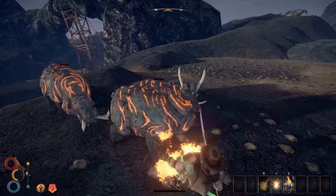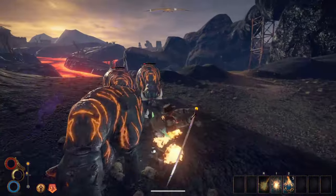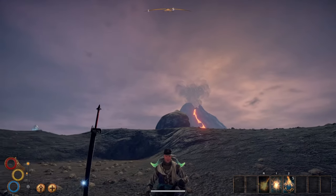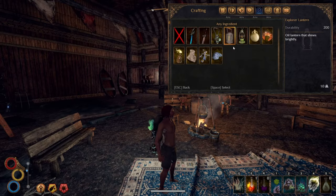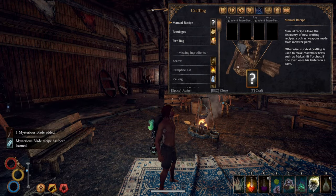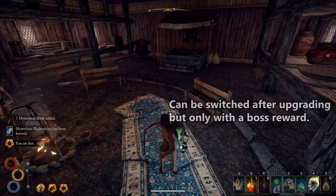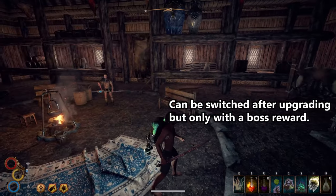Another really cool fact about this sword is it has two different versions: the long blade and the one-handed sword. When you find the blade itself it will be a long sword called the mysterious long blade. If you throw the mysterious long blade into your crafting section and craft it by itself, it will transform into a one-handed version. Make sure you pick whether or not you want the long blade or the one-handed version before upgrading it.